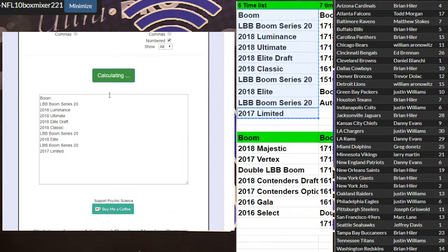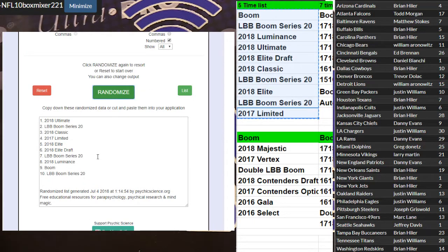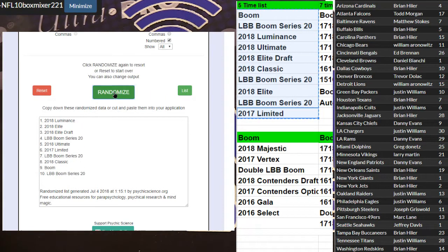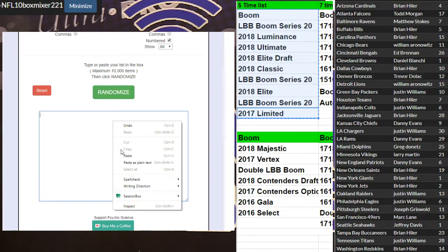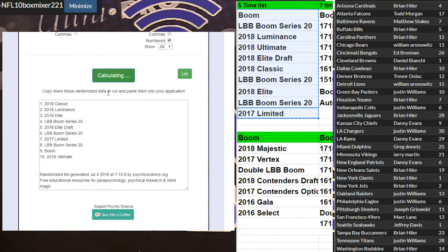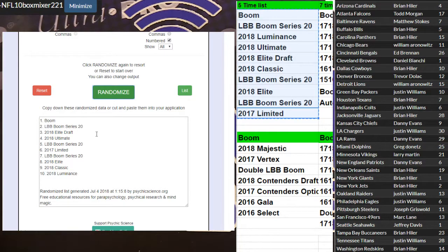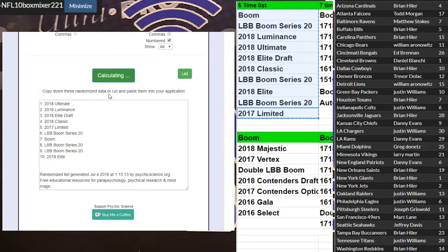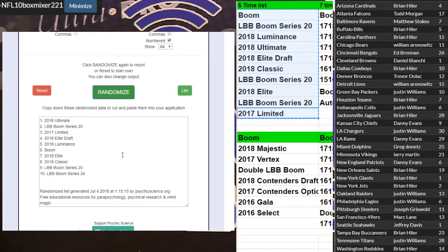Alright, here we go guys, 1, 2, 3, 4, and 5. We got an ultimate starting it off. 1, 2, 3, 4, and 5 — we got a boom pack. 1, 2, 3, 4, and 5 — extra boom box, let's go. 1, 2, 3, 4, 5 — we got another ultimate. So ultimates are off the board, gives us a better shot at a boom. Another extra boom.